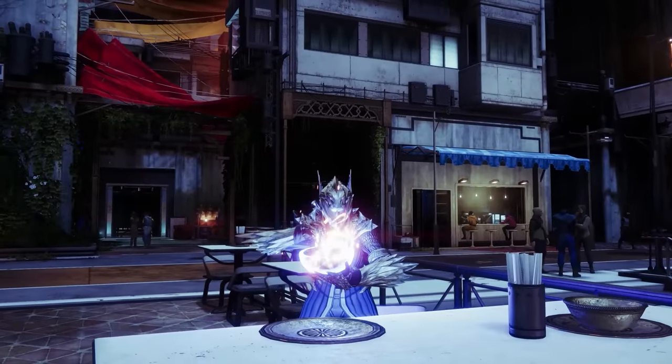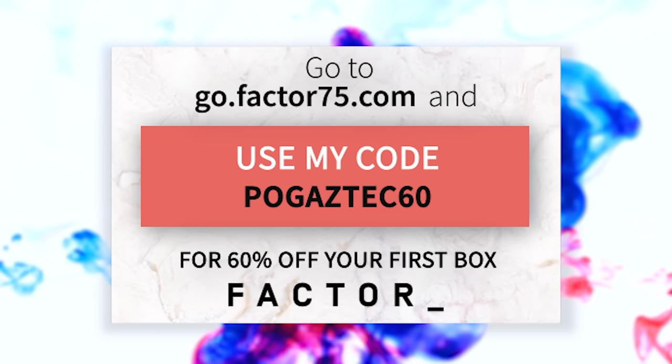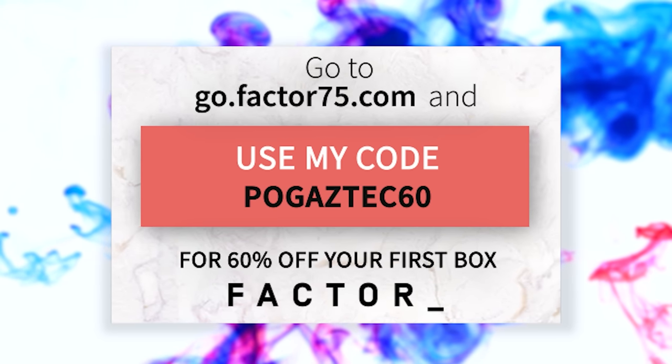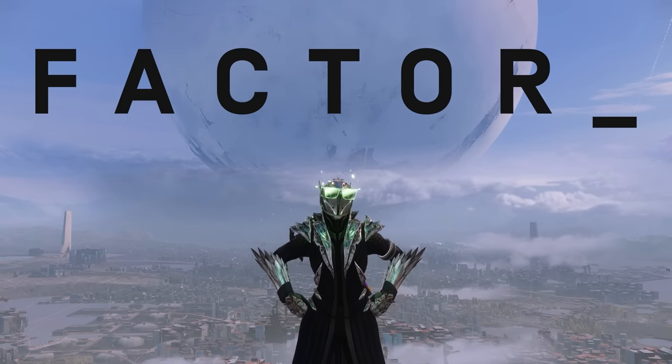Guys, I cannot recommend Factor enough. If you're interested, use our link down below at go.factor75.com and use code POGAZTEC60 for 60% off on your first box. That is 60% off. Again, code POGAZTEC60. Thank you again to Factor for sponsoring today's video. And fellas, eat clean.